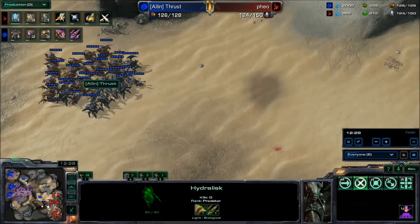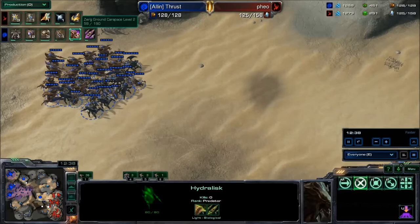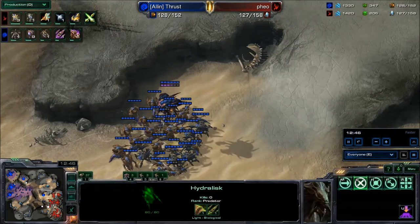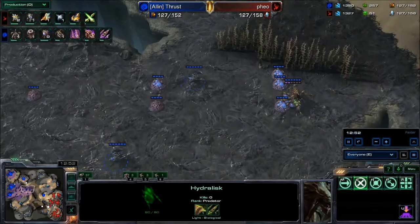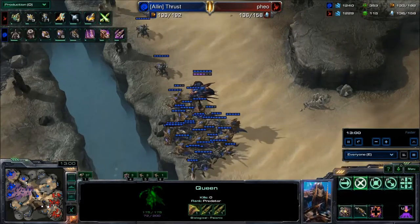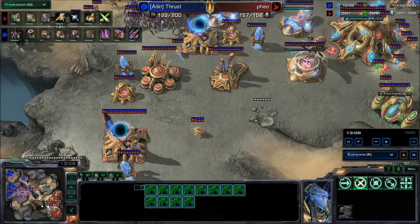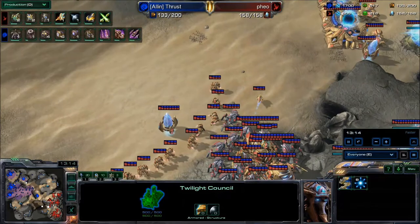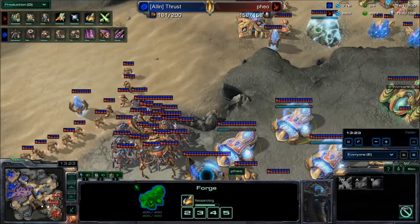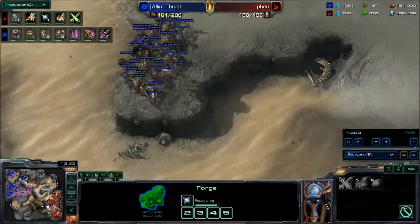Thrust is sitting on 1/1 upgrades. Feel has thermal lance coming out plus a ton of upgrades — 1/1 on shield, ground weapon, and ground armor. Zerg carapace is at level two, range also at level two — looking pretty good. Hive technology will finish soon. Decent creep spread — about a third of the way across the map. Thrust is sending everything down into his army. He has controlled this whole game, controlling the map without major engagements. A boatload of zealots are going down — no zealot legs or blink — but does have double colossi with 2/1 upgrades.